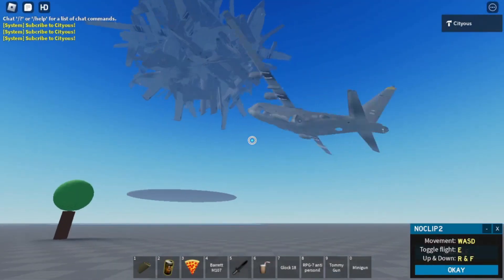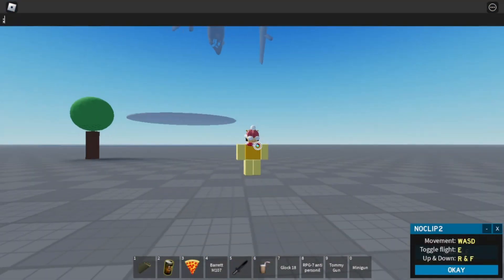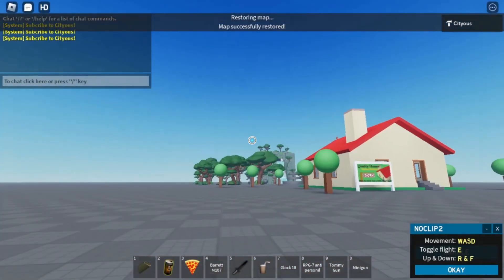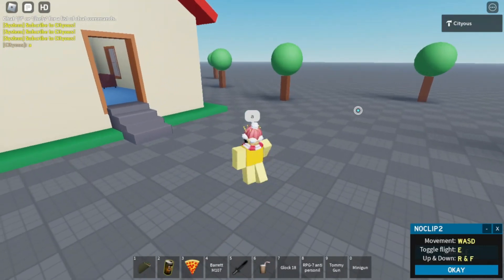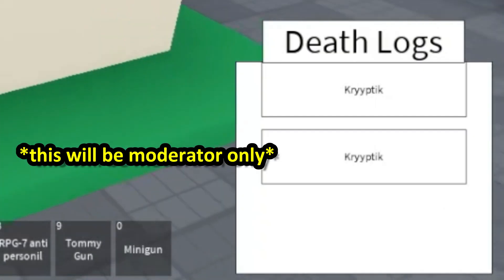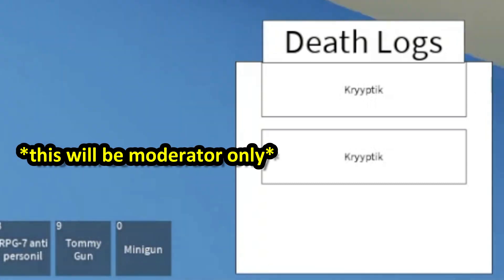Sometimes it breaks, so usually I just reload and then it's all gone. With death logs — if I open these, it says death logs right here, so we'll be using this in events to see who died or not.